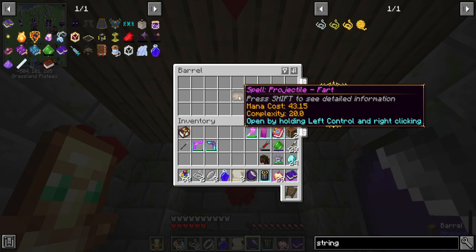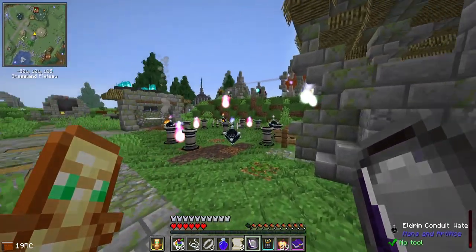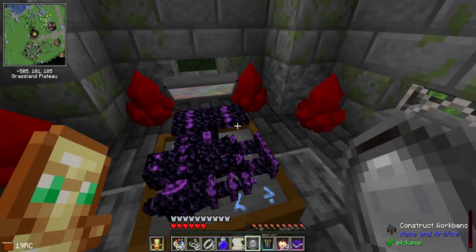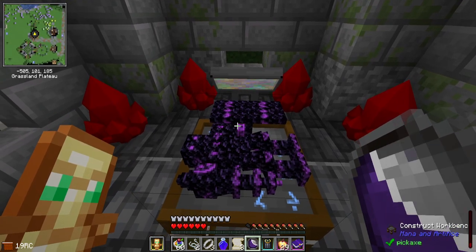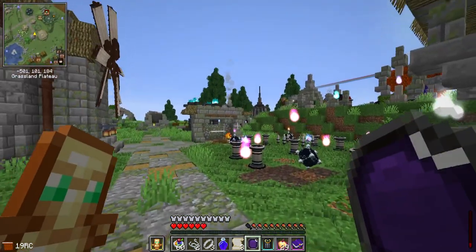I've got my Projectile Fart Spell stored up here, should I need it, which I will use today because I've had a few interlopers come into the area since I installed my new villager underground. So I figured it'd be good to have somebody nearby that can help defend the area. I might also attach him to a lodestone, but we'll animate him shortly.